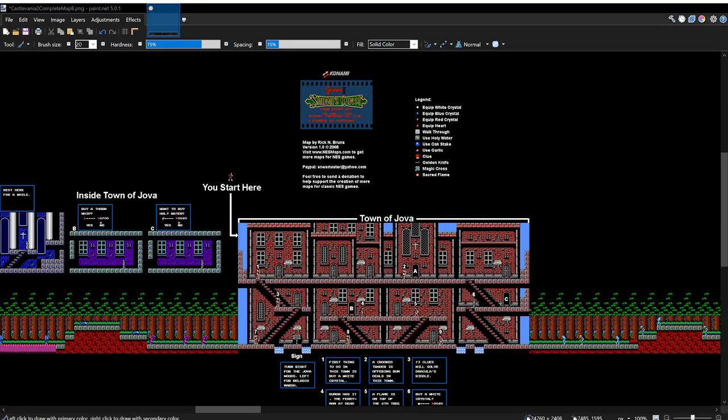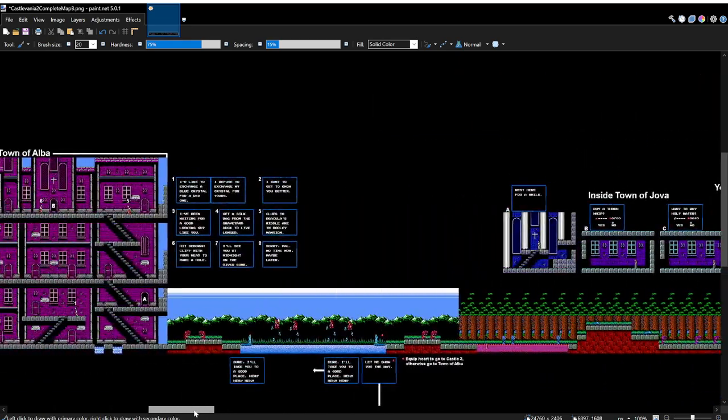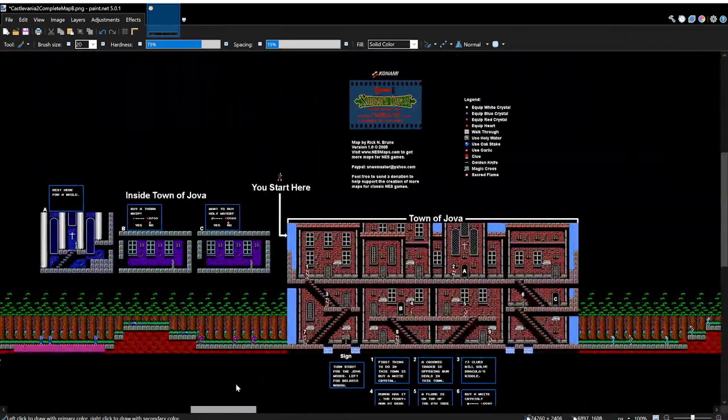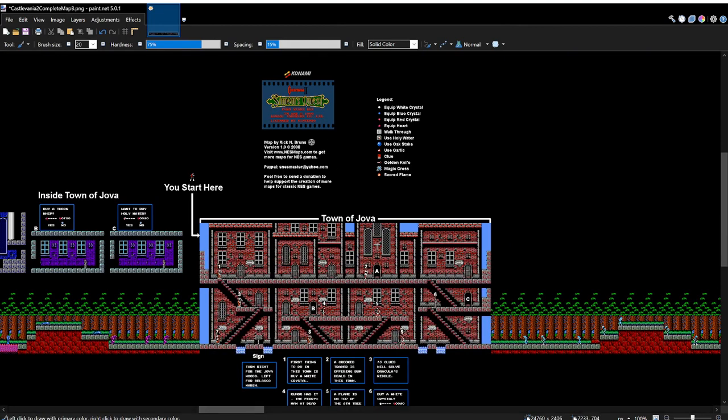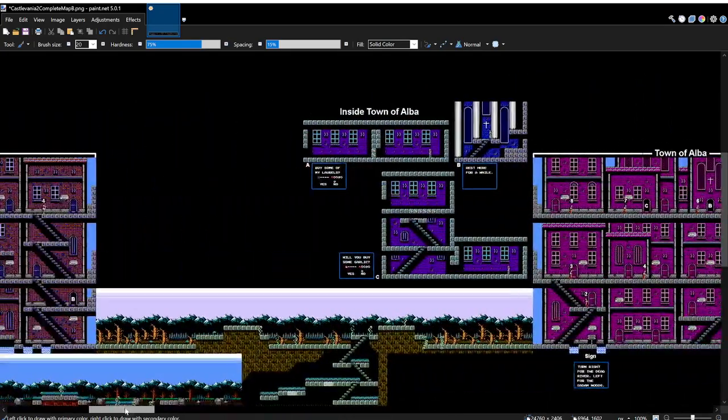I'm here in Pinknet to explain some stuff, because I basically had to redo the whole thing. This is a map that Rick Burns made in 2008 on nesmaps.com. I've been using this the whole time. I've been cheating. I'm a filthy cheater.